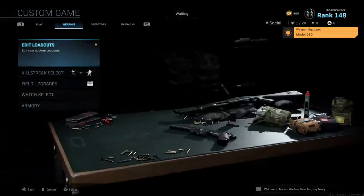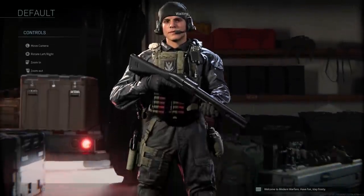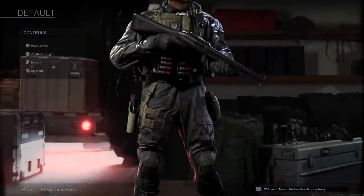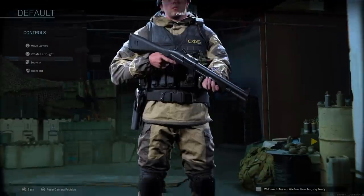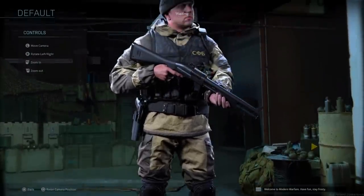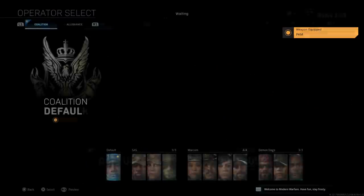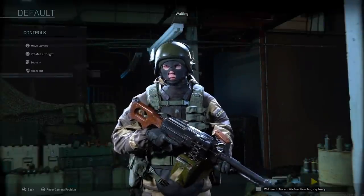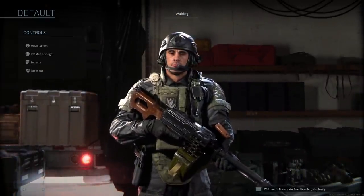If we switch to a shotgun as our primary weapon and select the default operator, we actually get this guy, which you saw in the thumbnail from yesterday's video on the coalition side, and then on the allegiance side we have this guy right here. If we switch over to LMGs, you may have seen these ones a bit more often because LMGs are used more than some other classes. On the allegiance side we have this guy, and on the coalition side this is our LMG operator.